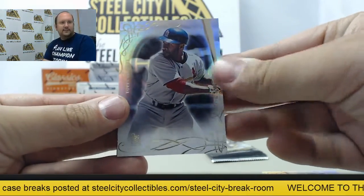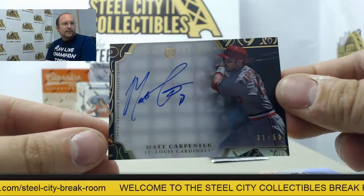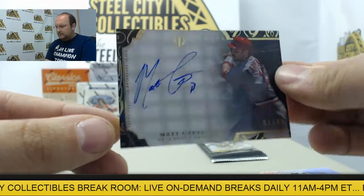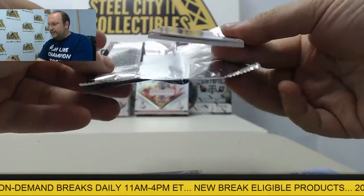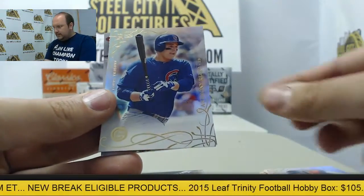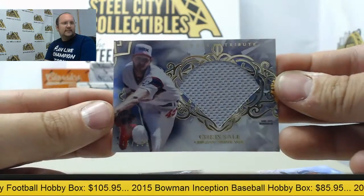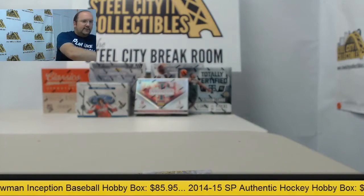Next up: Ozzie Smith, Eddie Murray, and an autograph of Matt Carpenter numbered one of 50. Final pack has Buster Posey, Anthony Rizzo, and a swatch from Chris Sale out of 199. Nice hits out of there — autographs, not too bad.